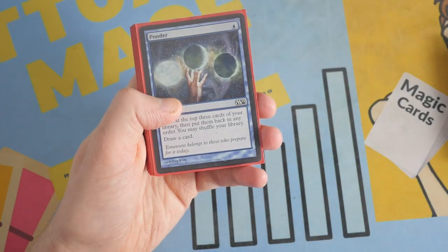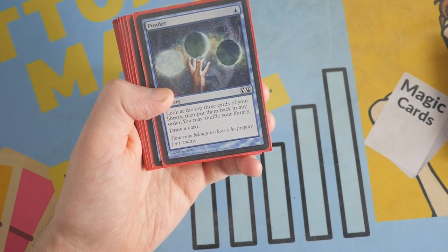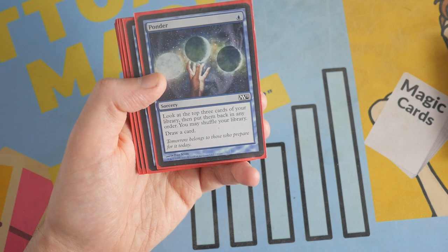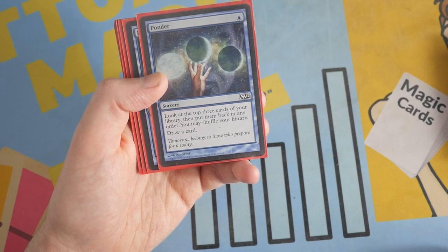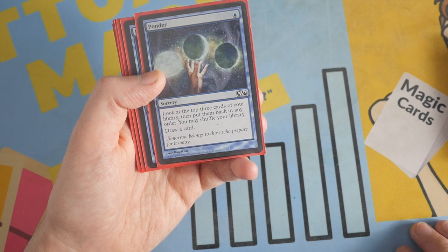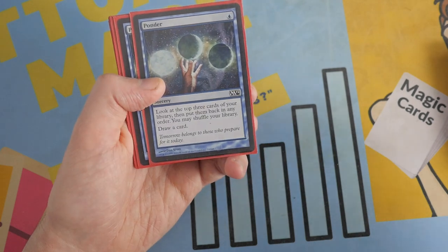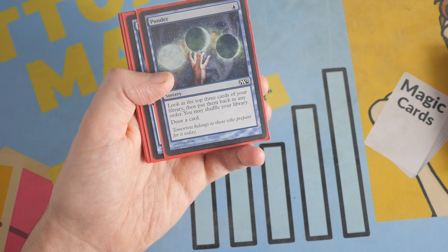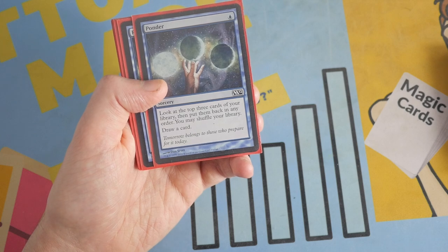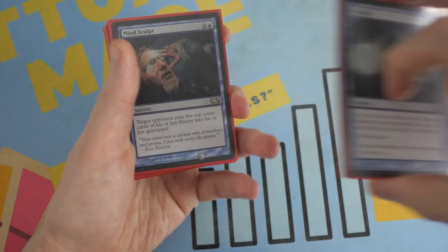Our next card is similar to Brainstorm — it is Ponder, a sorcery from M12. The first Ponder I believe came out in Lorwyn. This card lets you look at the top three cards of your library and put them back in any order, then you may shuffle your library and draw a card. So you're looking at the top three cards, not drawing them — it doesn't work quite as well with Jace's Erasure, but it's still filtering through your deck trying to find the pieces you need to win, and then you draw a card on top of that. We do have a playset of Ponder.